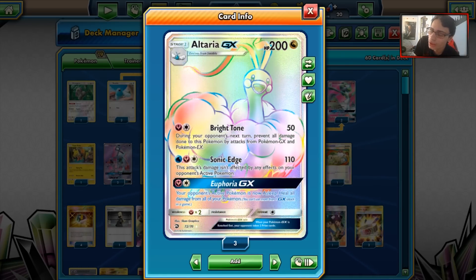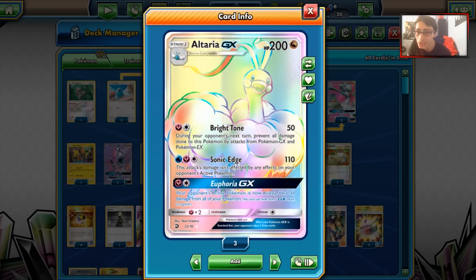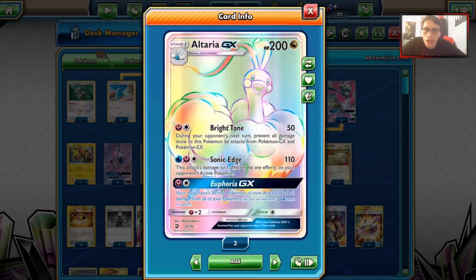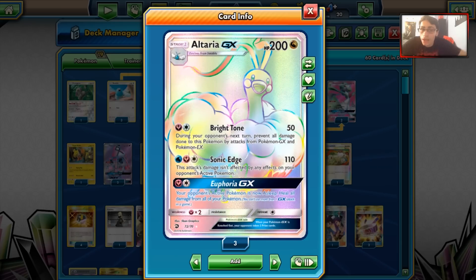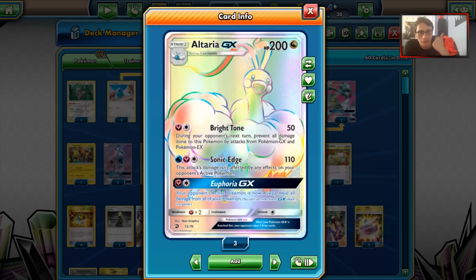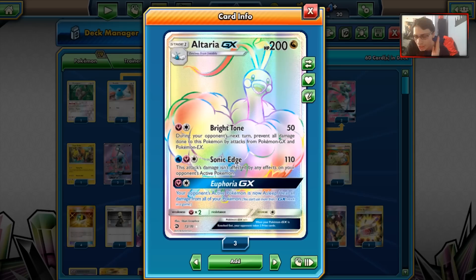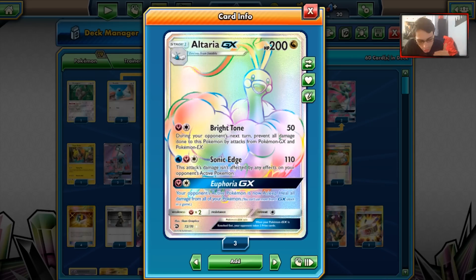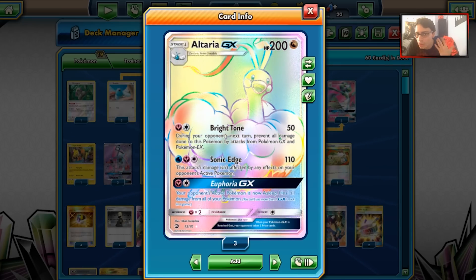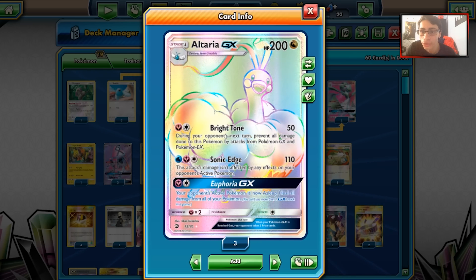My issue with Altaria is — and I did try it — I tried the pure Altaria deck and honestly didn't like it that much. One of the problems is you have to attach an energy basically when you go first. If you don't hit a Swablu with energy on it, you're at a huge disadvantage. Swablu is very easy to pick off, Altaria is not that tanky, and it's very susceptible to relying on getting the Fairy energy on your Swablu on your first turn. That's why I didn't like the pure Altaria deck.